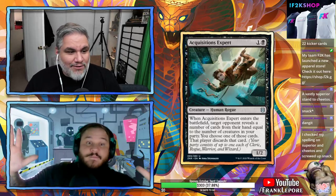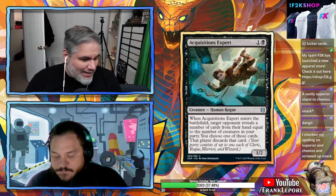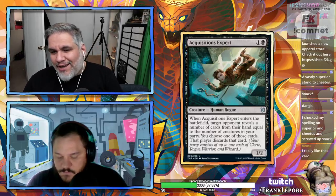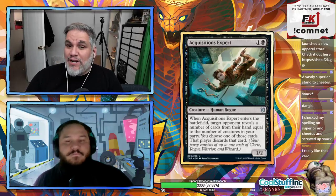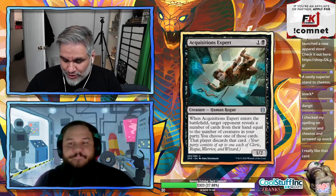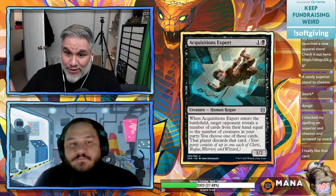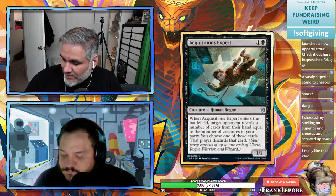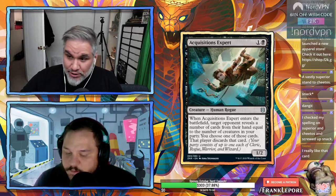Welcome back to part two of the Zendikar Rising set review. We're doing black and red. We try to go quick because there's a lot of cards that are just limited commons and uncommons that aren't super exciting. But there are so many kicker cards and cards that do two things, and new mechanics like the double-faced lands that it's hard to just breeze past them.